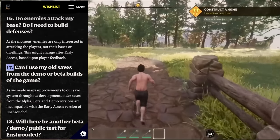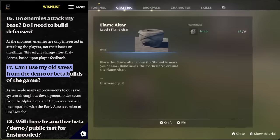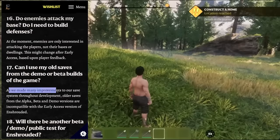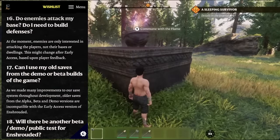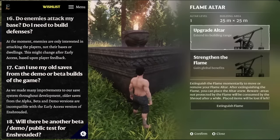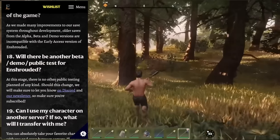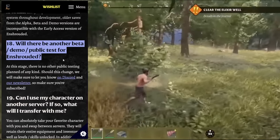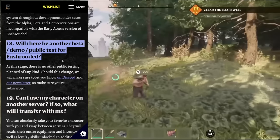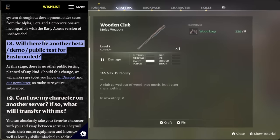Can you use old saves from the demo or beta builds? It looks like older saves are not going to be compatible with the current release of Enshrouded — so no, you will not be able to use any of your old saves from the demo or beta. And since the game is releasing on early access very soon, there probably won't be another beta.